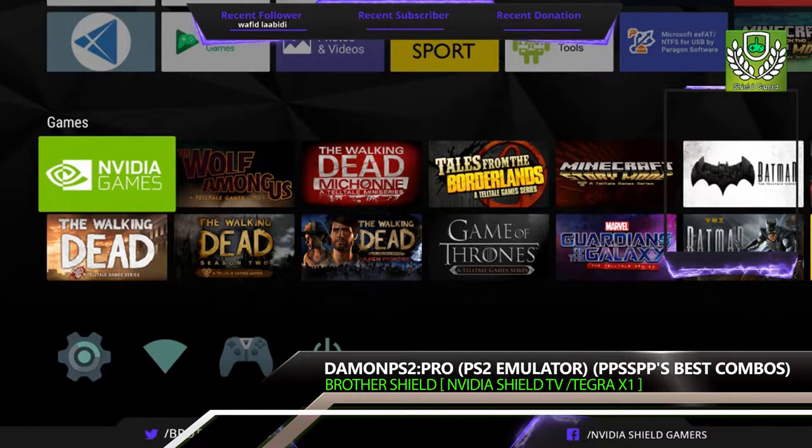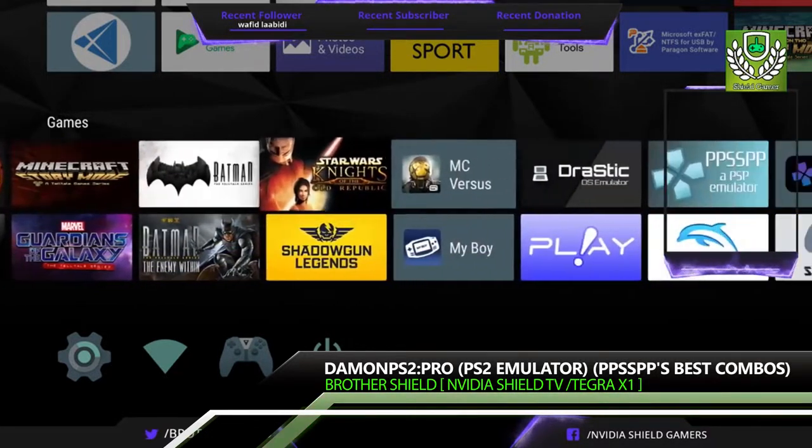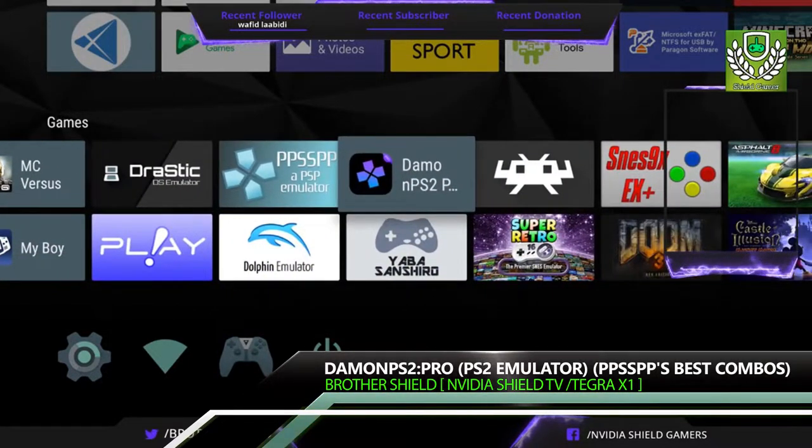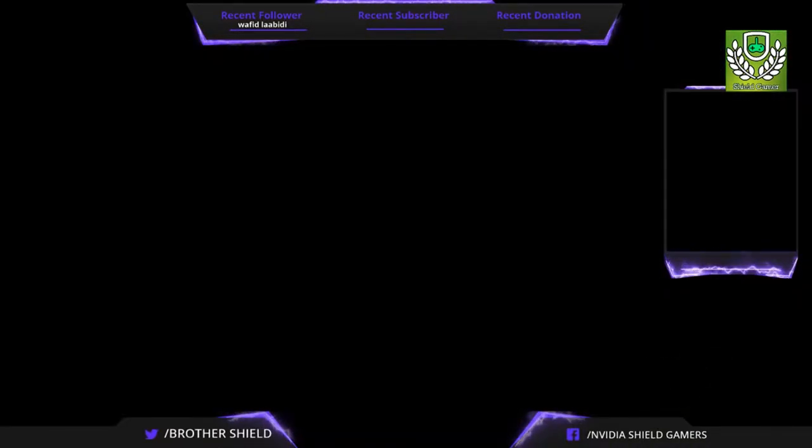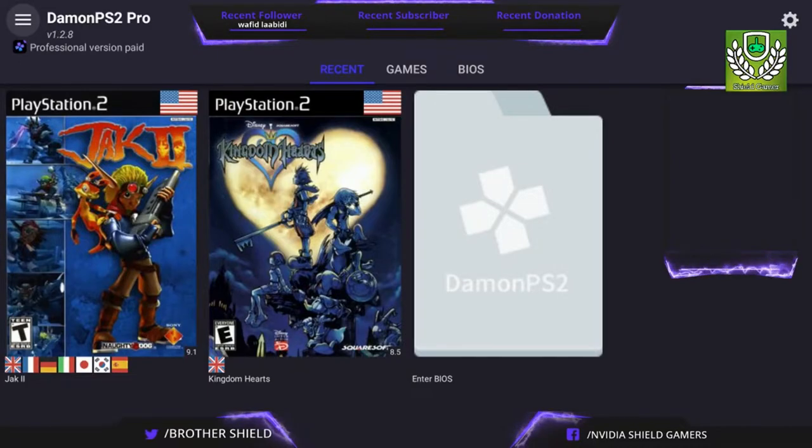Yo, what's up guys, it's Brother Shield here today. We are going to do another PS2 emulation test. We're going to try Jak 2 this time — Jak and Daxter 2. This is the latest version so far, version 1.2.8.